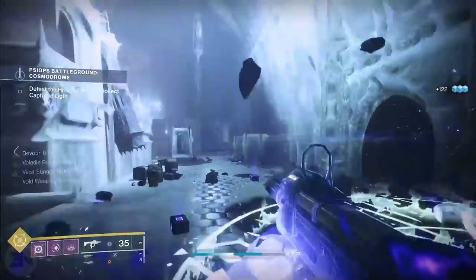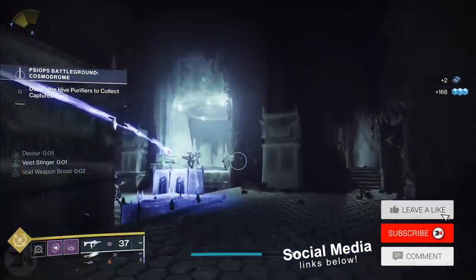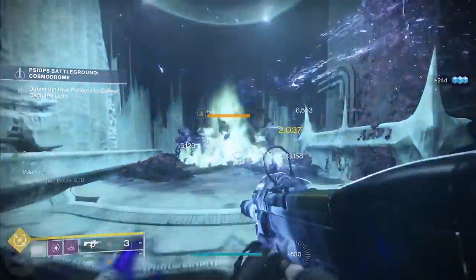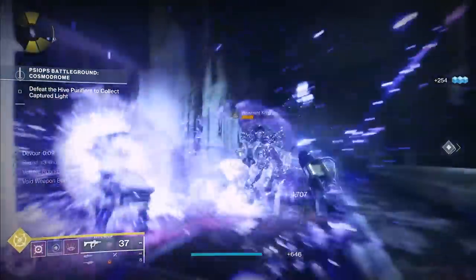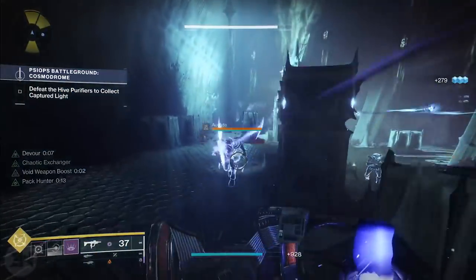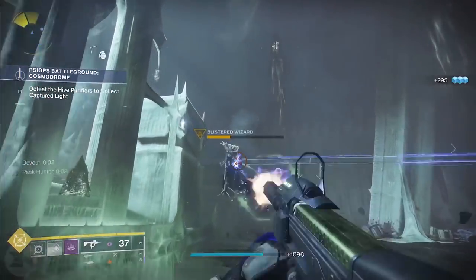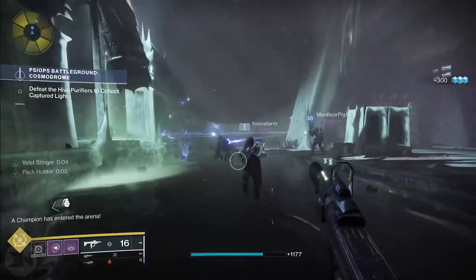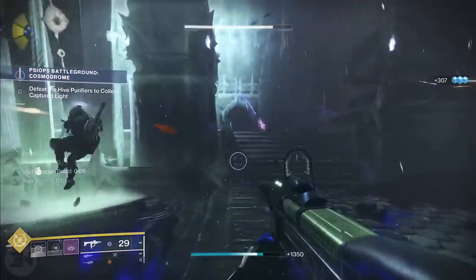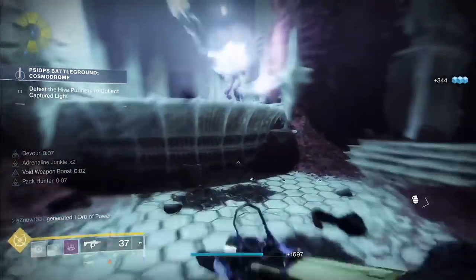Welcome back to the channel. Today I want to talk about this broken Void build, thanks to one of the new fragments you can get right now. The raid has been completed so from Ikora you go into the fragment section, buy them all for 25,000 Glimmer each, then meditate. The one we're looking at is Echo of Instability: defeating targets with grenades grants volatile rounds to your Void weapons — so you don't need the perk to pick up a well to get volatile rounds. You kill someone with a grenade and you get volatile instantly.